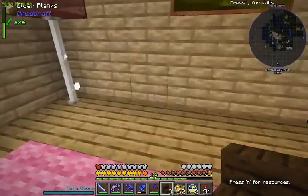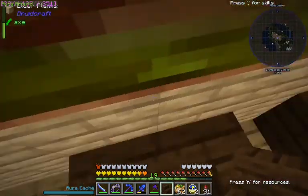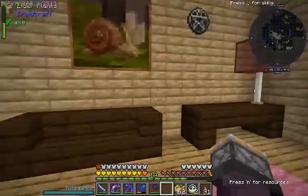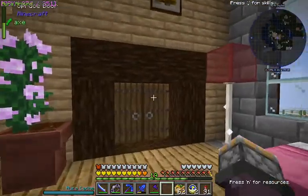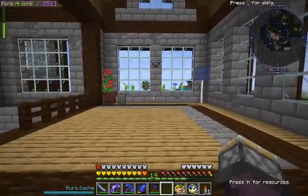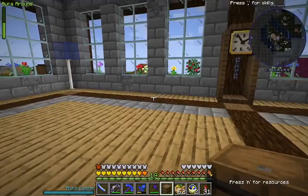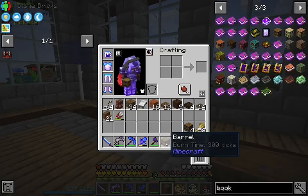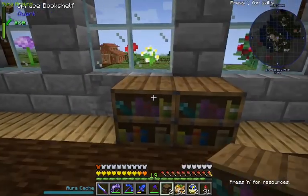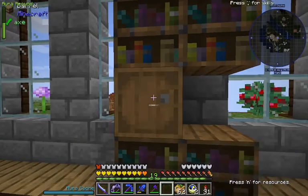We're just going to put a couch down over here. The real question is, what are we going to do with this room? It's just kind of like space with a clock. We're going to make another piece of furniture over here. Put a barrel in.